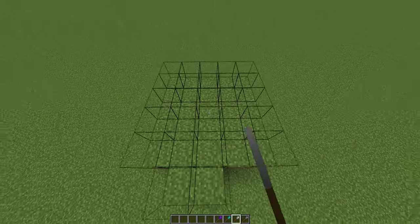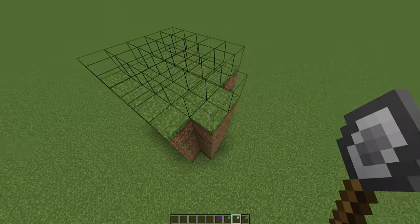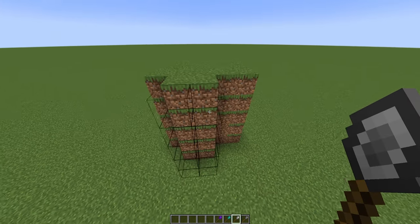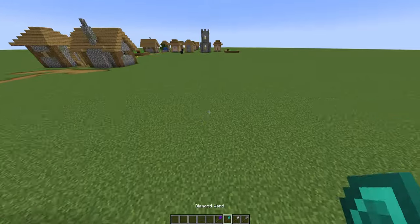With the iron wand, you'll notice it is doing 27 blocks at a time. Mind you, 27 isn't even, which is why these two extra blocks appear here. But you do not always have to place the full 27 — you'll see the different grid formats as you're placing them.